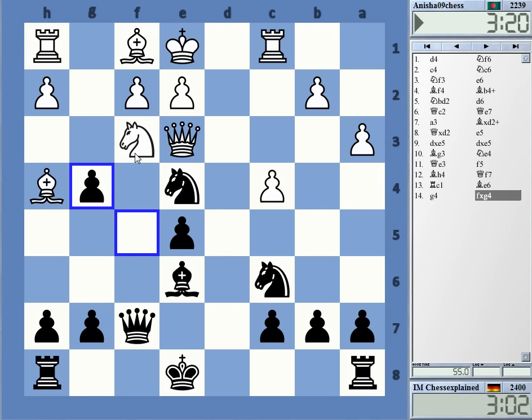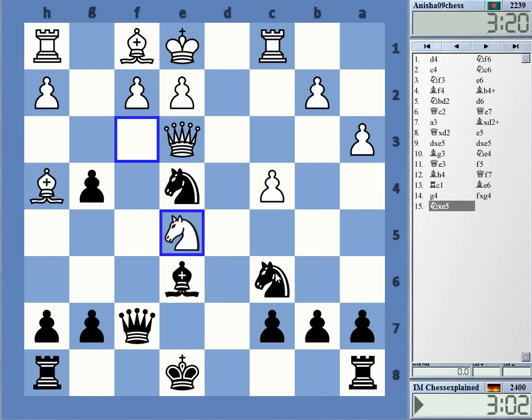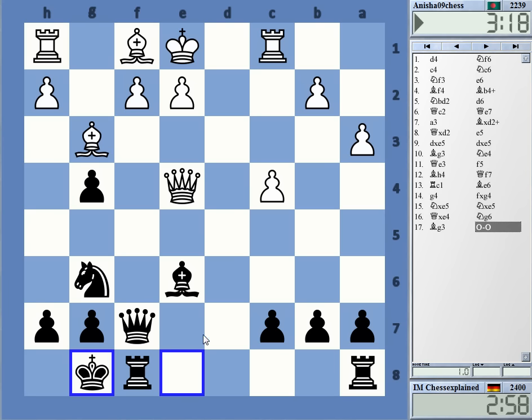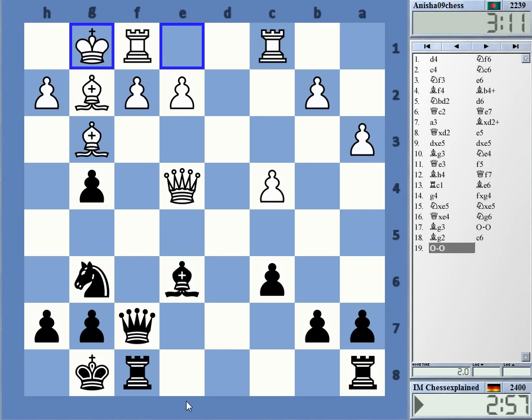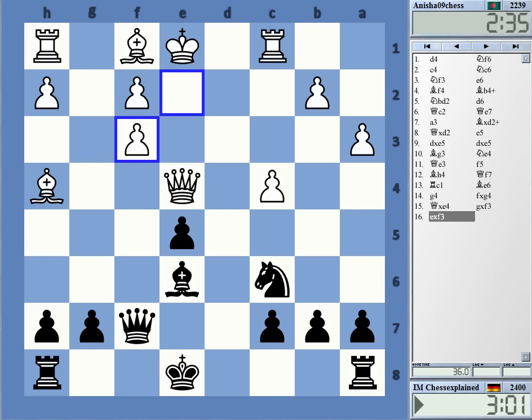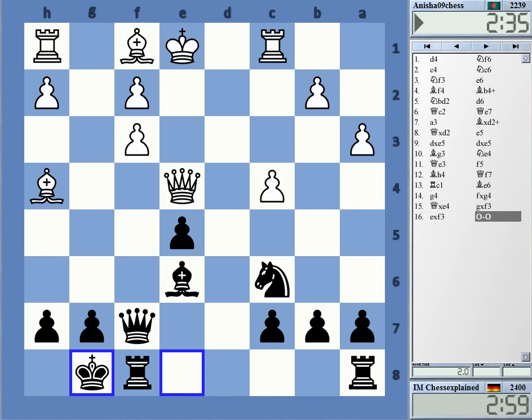Otherwise White is not going to get out of this bind. So I took it and he took on e4 — that's the mistake. I was already thinking that might be the problem with this, and the engine is confirming: it only gives me a slight advantage, material equality. But of course White is completely in the game — those bishops are in play now. It's a very unconventional position, but certainly different from the game where he was just lost. Confirmed by Stockfish, minus two.